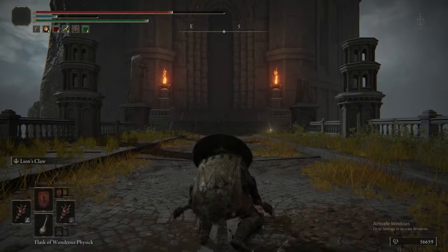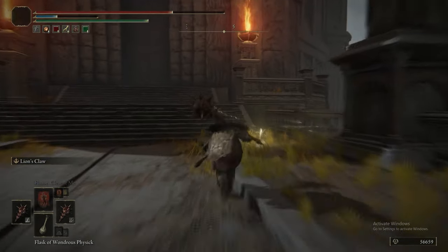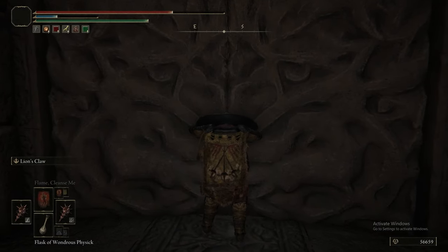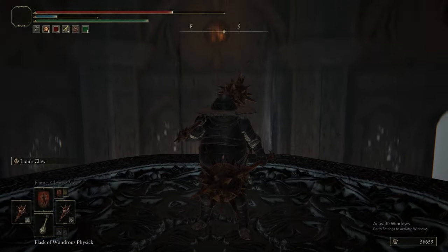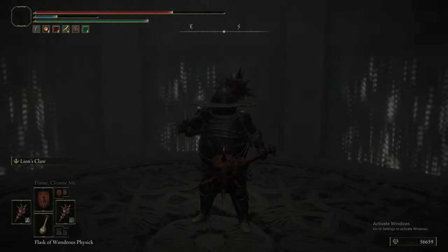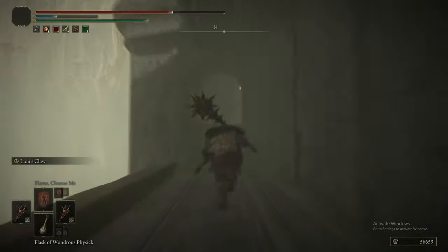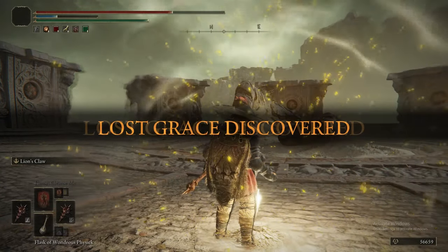Omenkiller Rolo is probably outclassed by quite a lot of things at this stage. I would call Omenkiller Rolo the final form for the imps — instead of being small and two of him, he's big, tanky, and also inflicts a lot of bleed. But because he's got that strange triple jump attack, he can keep enemies staggered for a while, so he's all around not bad.